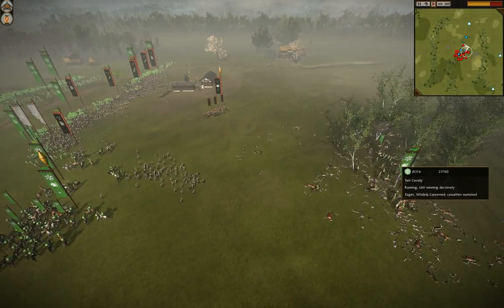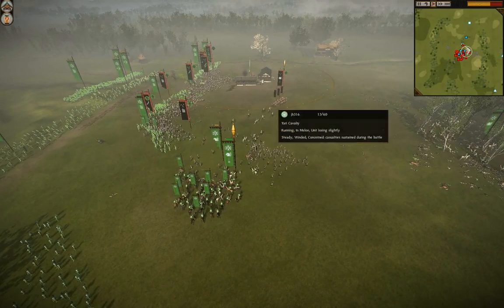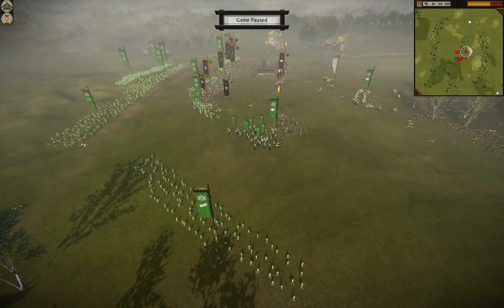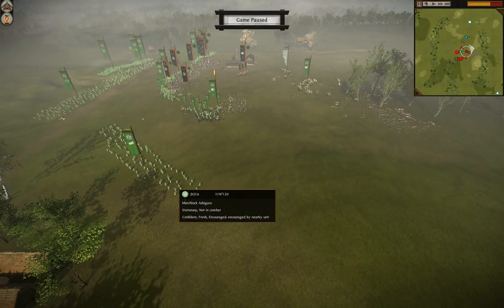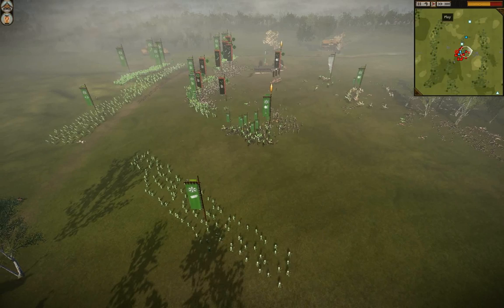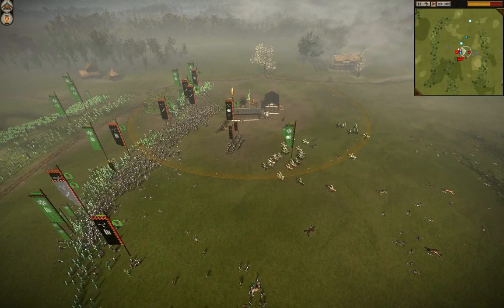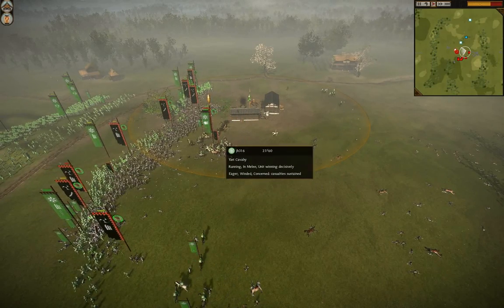Throwing away his cavalry was a bad move on so many fronts — could have used it to screen the infantry, take some arrows, or protect the general. One cavalry unit is going to hit the bow samurai — good move, just get them off the field. The rest are going straight for the general. JH brought his general up too, maybe not the best idea since you don't want your troops routing en masse. He's bringing the matchlocks up too, and once they get in a good firing position it's going to be over.